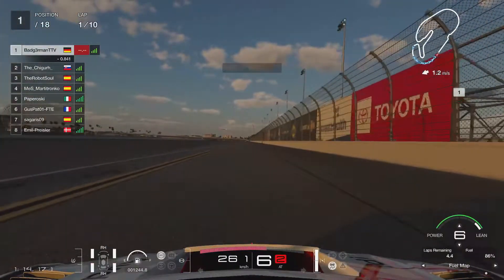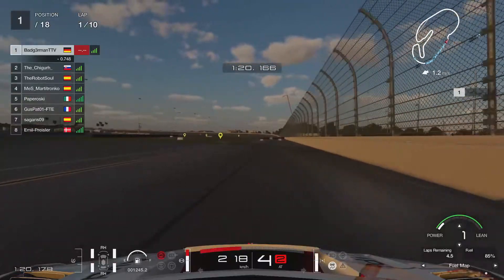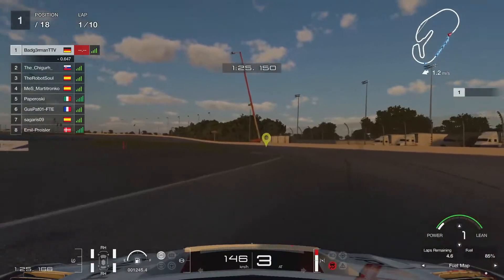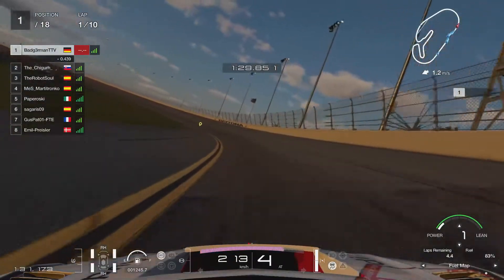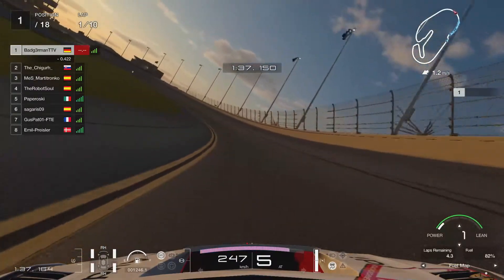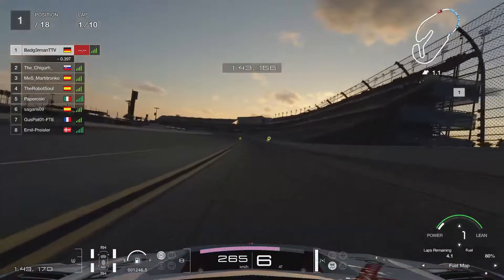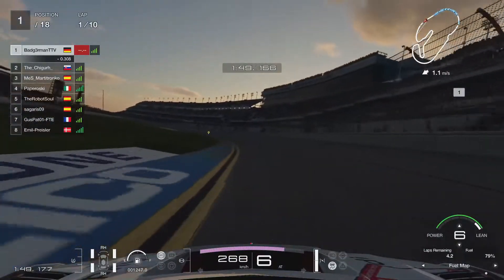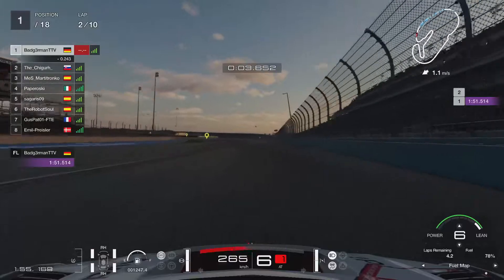Getting back onto the oval and then into the bus stop chicane, which is really tricky to get right because the game allows you to use a lot of the grass there. I didn't get the best exit here, but that's okay. We head back on the oval to the start-finish line. I didn't do a good job of fuel saving — we started with about 99% fuel and ended the lap on about 79%. That's really not a good job on fuel saving.